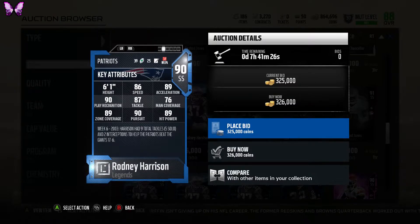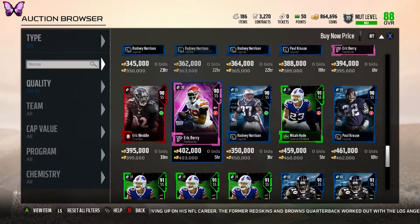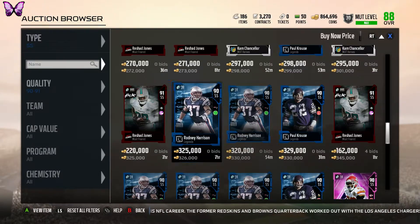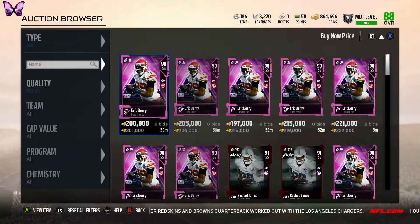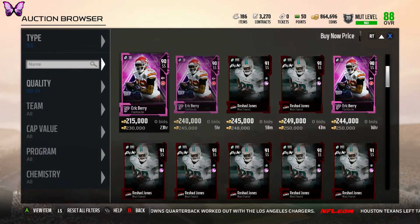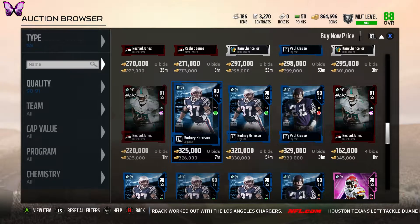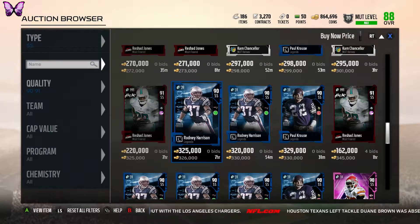The 90 overall Rodney Harrison has 89 zone coverage that should go up to 90. If we buy him at 326k, we'd have about 530k left — still not enough for Chris Harris. The only way we'd have enough for Chris Harris is if we get somebody like Eric Barry who also has 89 zone coverage. If I get this Rodney Harrison I probably won't buy a corner — I'd probably upgrade my left end instead.